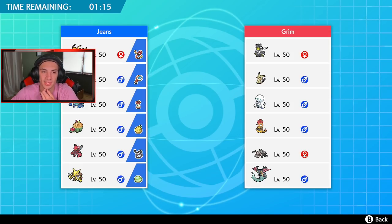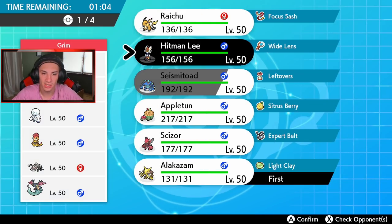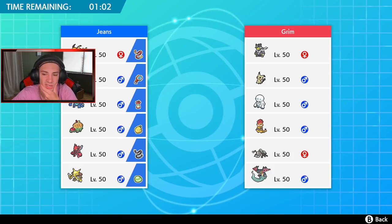Battle one — opponent has Urshifu, Mimikyu, Darmanitan, Scrafty, Durant, and Dragapult. This guy's using a real team. I'm gonna set up Reflect turn one, then go into Raichu. Durant is on the field — I gotta think about this. Cinderace can definitely roll out strong here. Does Cinderace outspeed? I'm definitely bringing Cinderace in the front spot. Does he have any Intimidates? No, he does not.